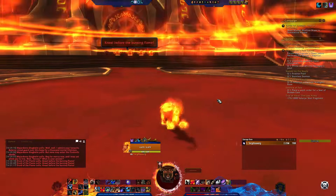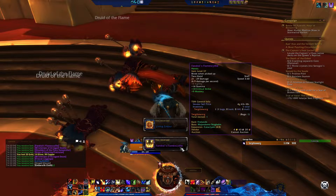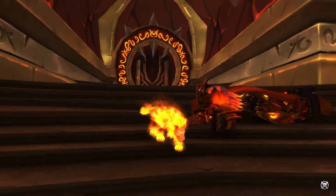You will need to kill all bosses to get to Major Domo Staghelm. This next part can take a couple of runs, but when making this video I did get it right away, because you will need Fandral's Flamescythe to drop so that you are able to unlock the appearance.